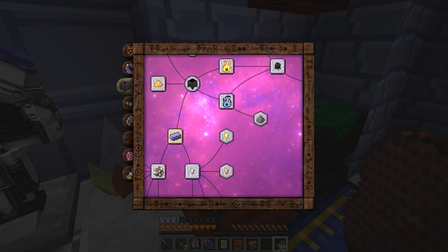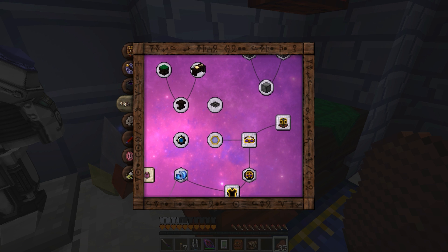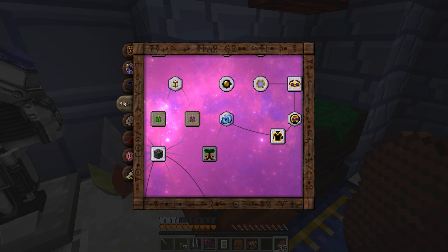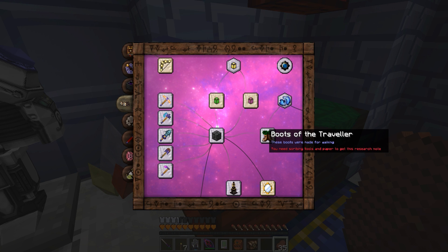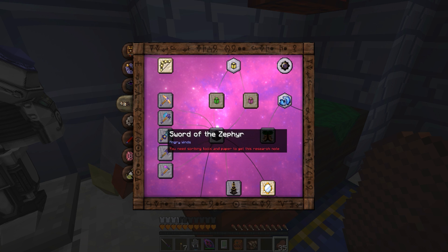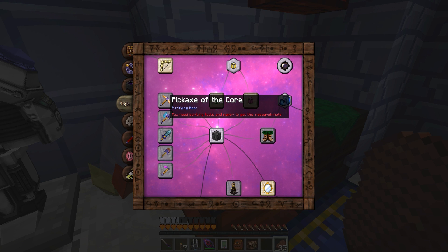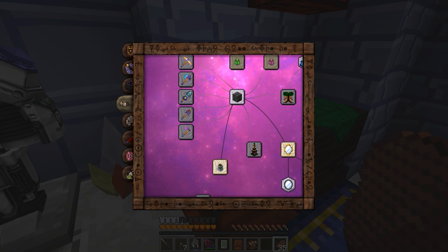A little bit in the alchemy. I only got as much as I needed, but there's stuff I would like — like a lot of these lamps. I'd like maybe the boots of the traveler. I would definitely like the sword of the Zephyr. I actually love all these tools except the pick. I love the axe, I love the shovel. So maybe do that.